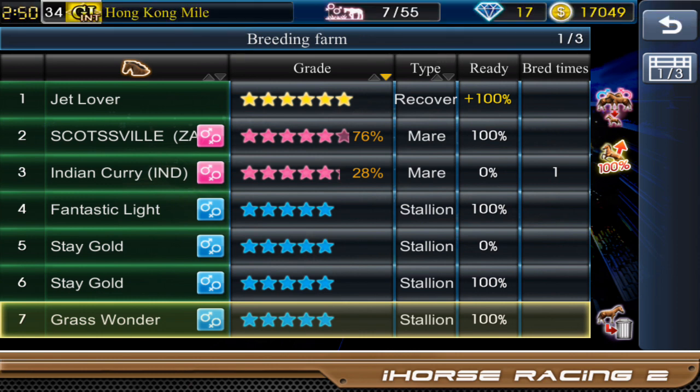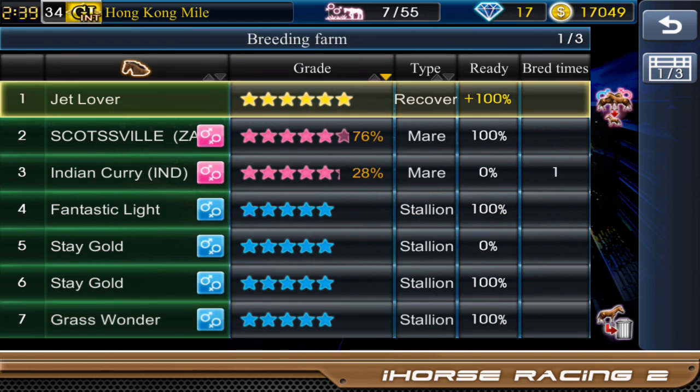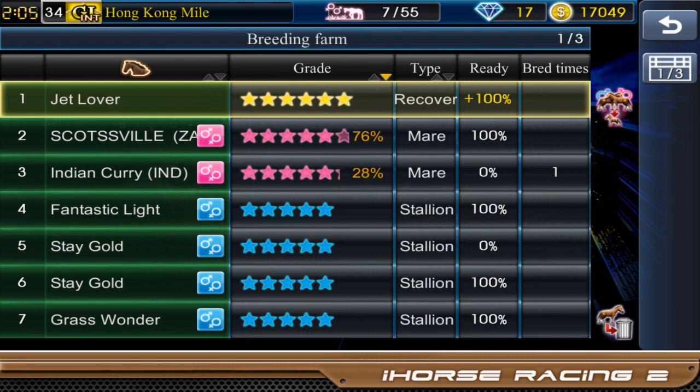You can fuse recovery horses to the mare to fill up the breeding bar. When inside the breeding farm, any normal racehorse with yellow stars, like Jet Lover, can become a recovery horse after winning a G1 or special race. Regular racehorses with yellow stars can act as a recovery horse for stallions and mares — but they must have at least one G1 win to enable the recovery function. Win any race of the series to add 50% recovery rate; win any international to add 40%; win a G1 race to add 20%.